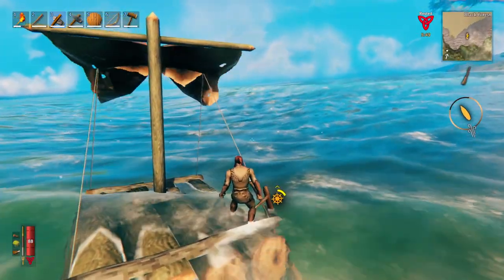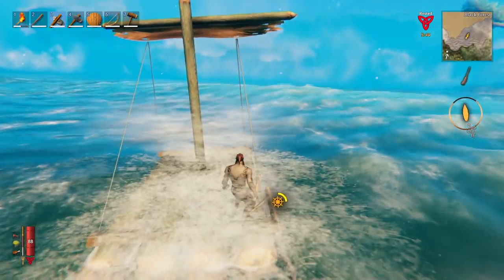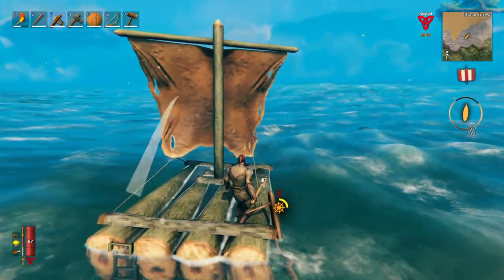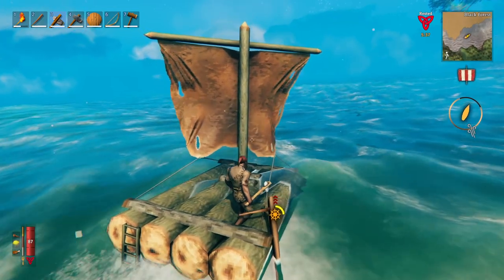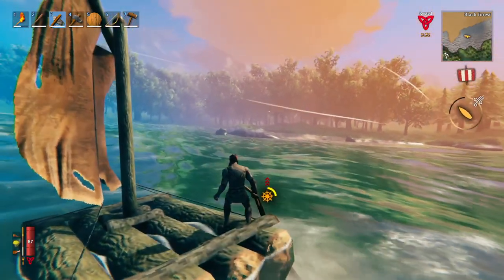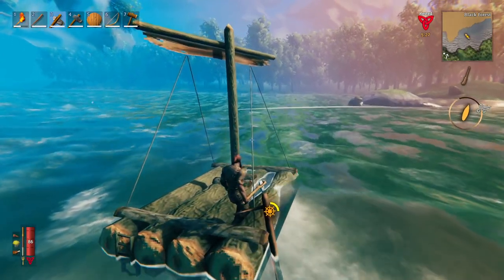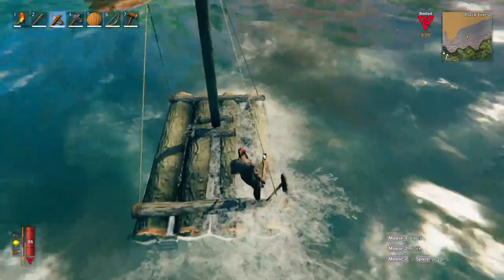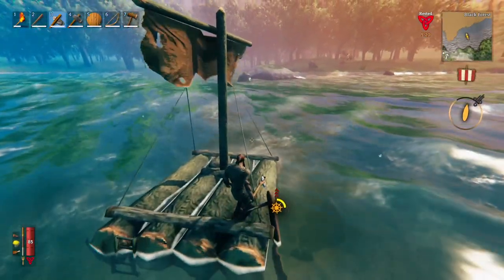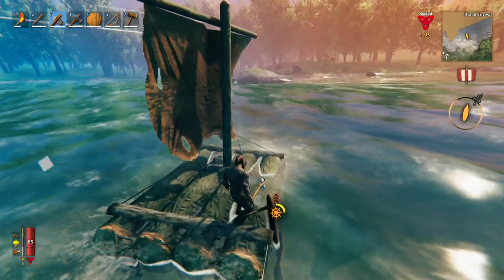If you want to slow down, press S and put the sail up — this can make turning a little easier in certain situations. When you get close to land again, put your sail up, get as close to the land as you want to be, press E to get off, and jump off. That's pretty much all there is to controlling your raft.